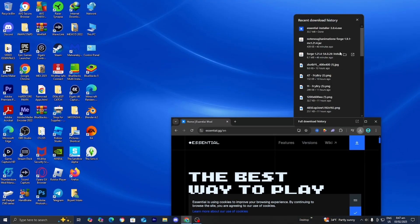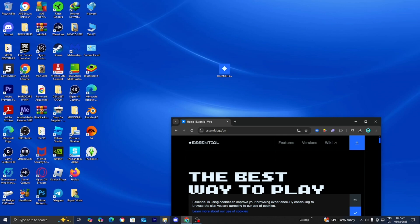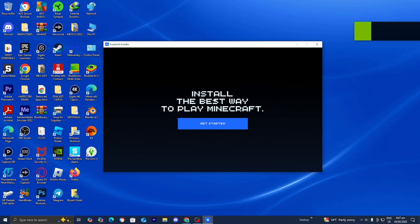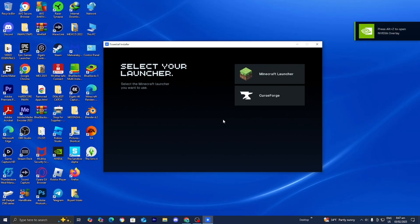I'm going to go ahead and drag and drop the Essential installer to my desktop just to make things a bit easier to visualize. However, you could always open up your file explorer and find the Essential installer from there. All you want to do is double click on the Essential installer, and then eventually it should open up a menu.